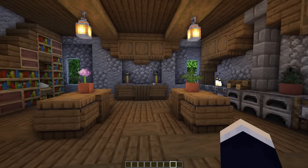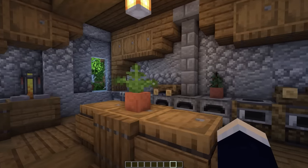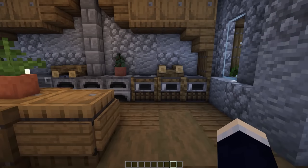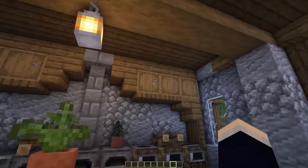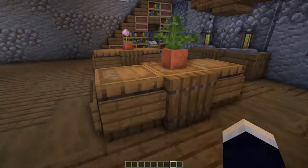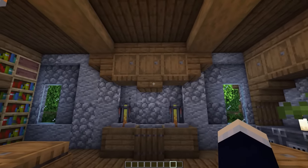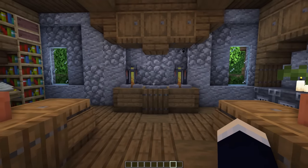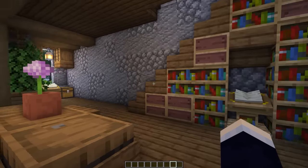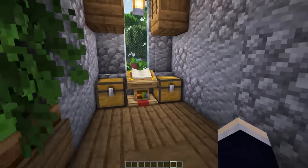On the first floor this serves mainly as smelting and also brewing, with a little bit of storage. Over here we have our main smelting area with three blast furnaces, three regular furnaces, and three smokers. There's a little bit of storage up here for ores or coal. Over here is our little brewing area with a couple of barrels for your brewing equipment, and then a decorative area with some bookshelves and a little storage area with some barrels and chests.